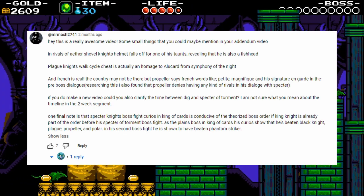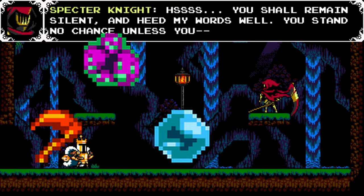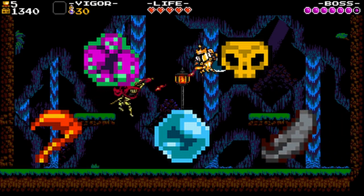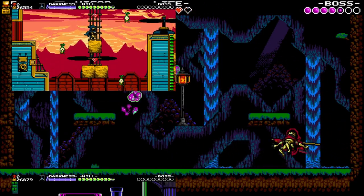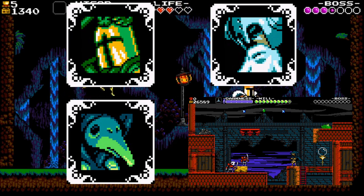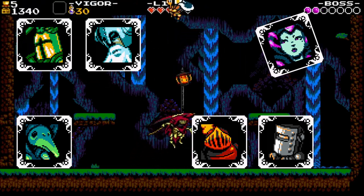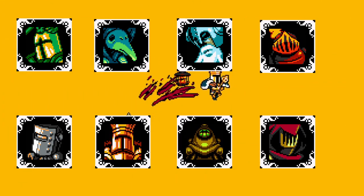King Knight is the first knight. Someone pointed out that King Knight can't be the first knight recruited because of Specter Knight's curios in King of Cards. He has the Spider Scythe, the Bounding Soul, and Judgment Rush when you first fight him, and then Skeletal Sentries in the rematch. This would imply Specter Knight beat the Flying Machine, Explodatorium, Stranded Ship, and Lich Yard, meaning Propeller Knight, Plague Knight, and Polar Knight were recruited before King of Cards took place. This would mean King Knight is the sixth knight recruited.